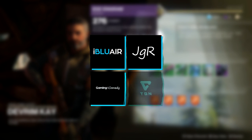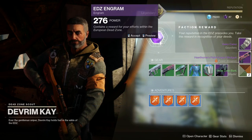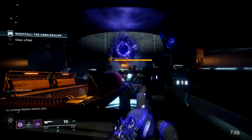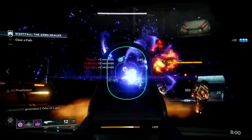Exotic equipment in Destiny 2 is designed to push and pull your playstyle in different ways. Some drastically augment your character's abilities while others provide subtle statistical benefits and utility. Today we're going to talk about a Warlock exotic chest piece called the Vesper of Radius. Let's get started.